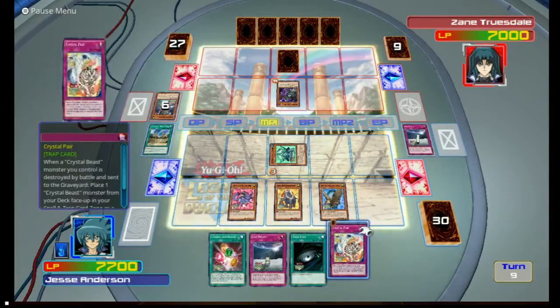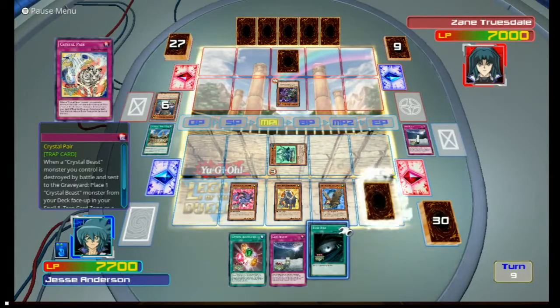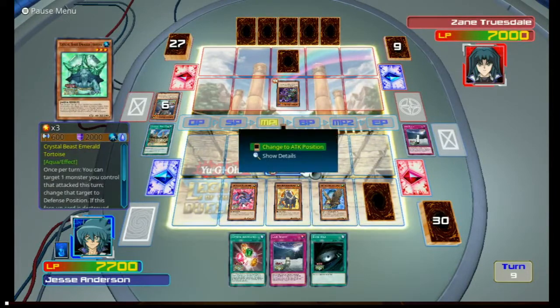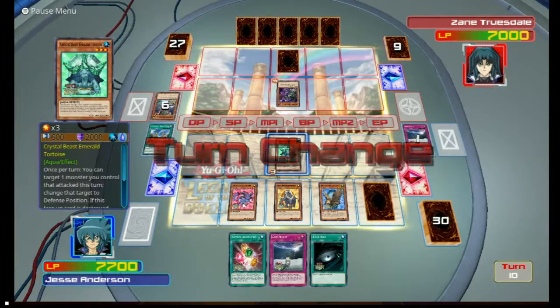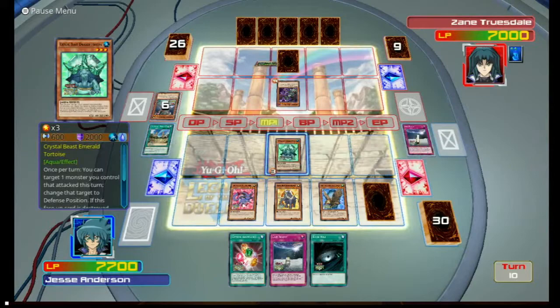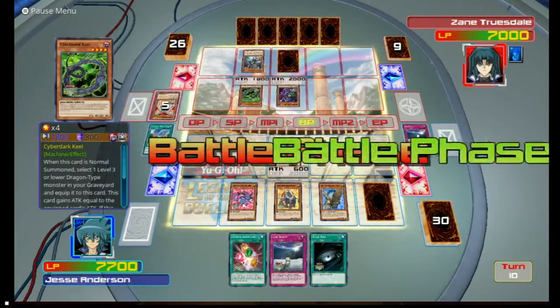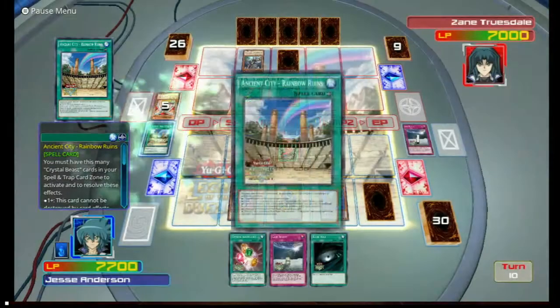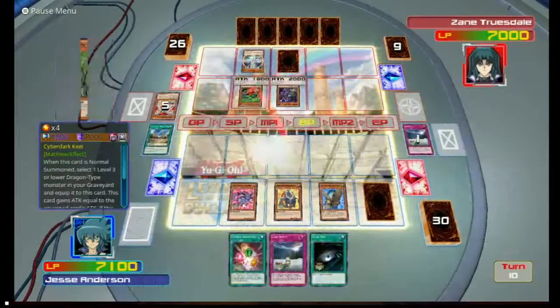Okay, so I can't do anything yet. What's this thing do? Crystal Pear — place one Crystal Beast monster from your deck face up, then you take no battle damage for the rest of the turn. Well, you don't have much attack, but we can have the damage anyways. I love Crystal Beasts. Oh yeah, Cyber Dark Keel — bring it on. We're gonna use Rainbow Ruins, we're gonna halve the damage. And we're gonna use the effect of Emerald Tortoise.